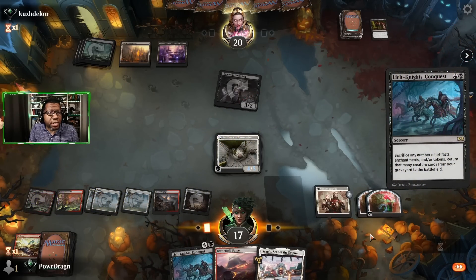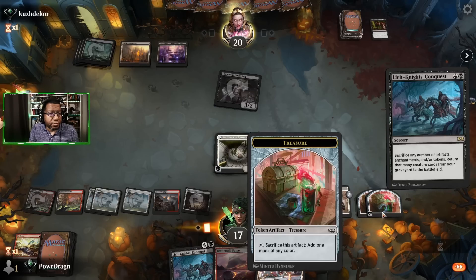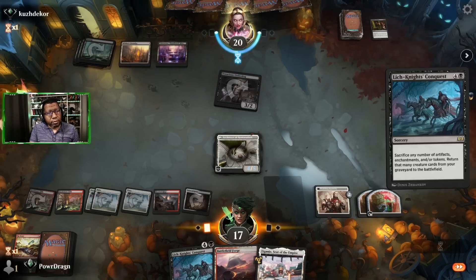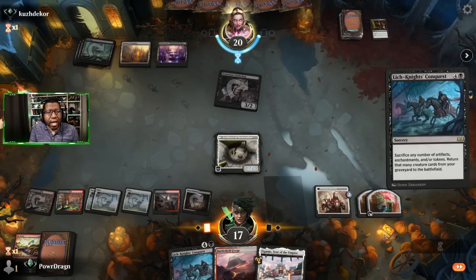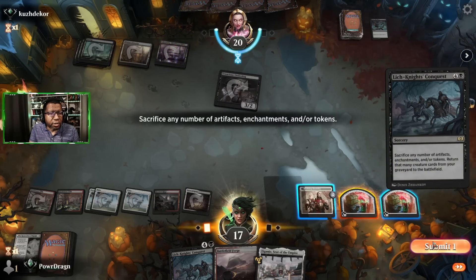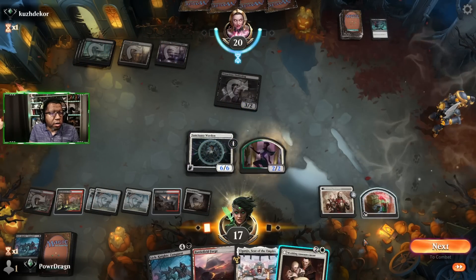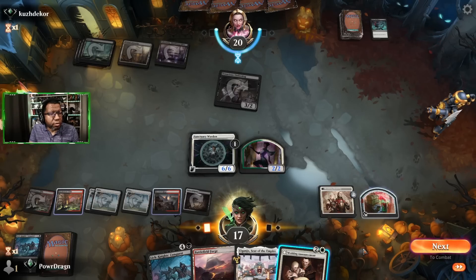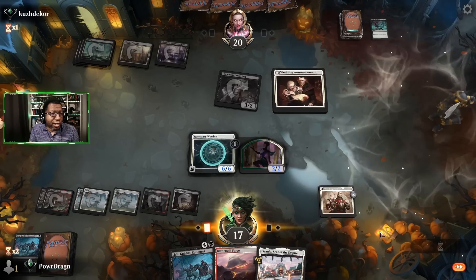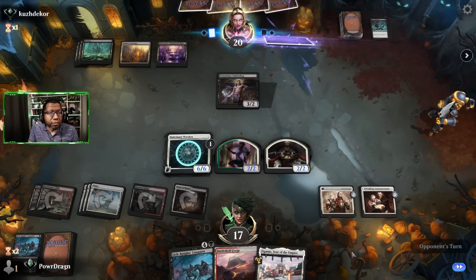I meant to sacrifice an artifact but clicked the wrong thing — darn it. Go for the Throat works, we'll just sack one of those. Can I cast this? I'd have to blow up my treasure though. Probably still worth it because I'll have tokens to sacrifice unless they make us kill our tokens again. We can always get rid of an enchantment if we have to.